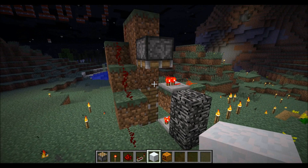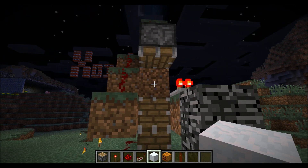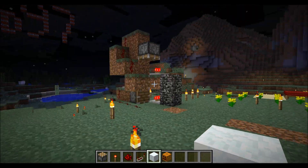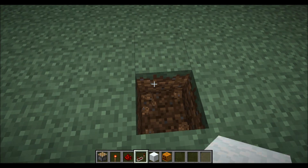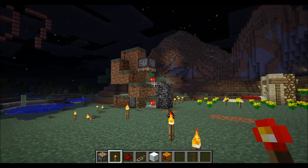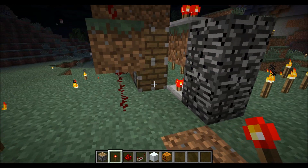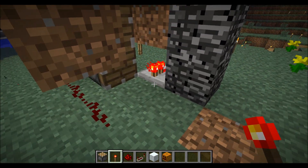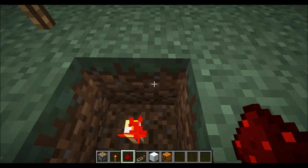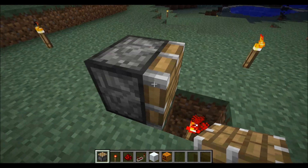First I'm gonna show you how to build smart pistons, because this uses smart pistons — they only push when you put a block. There are many ways to build this. This one only powers when you put a block here. If you want to do it in the ground without the repeater, I'll show you how right now.